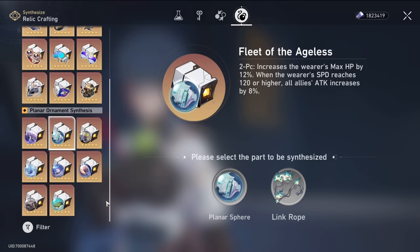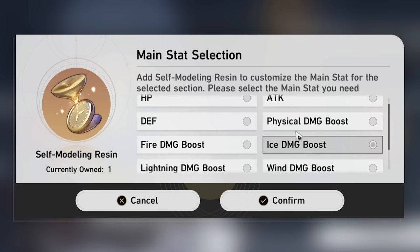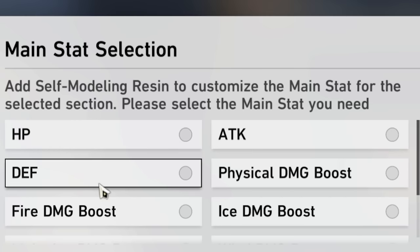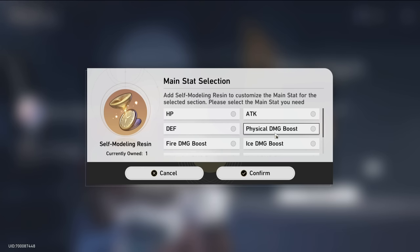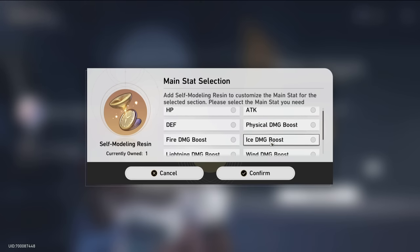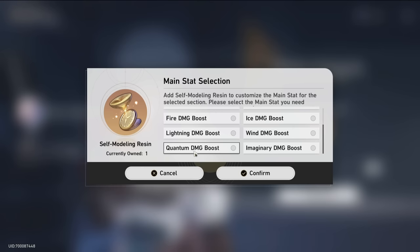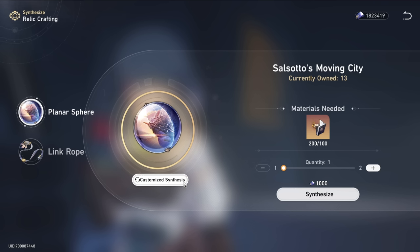The only thing I would ever use this item on is planar spheres, because they by far have the most main stat options — all the different element boosts, plus HP, attack, and defense. So when you finally do get an element boost, there's a very low chance it's going to be the one you actually want. I also want physical damage boost for Clara, so it would be smarter to wait until either a physical or quantum damage boost drops from World 6, then use the self-modeling resin to craft the other one.